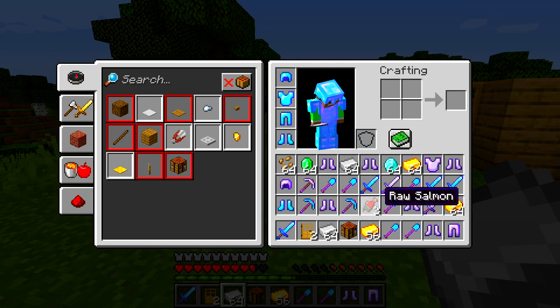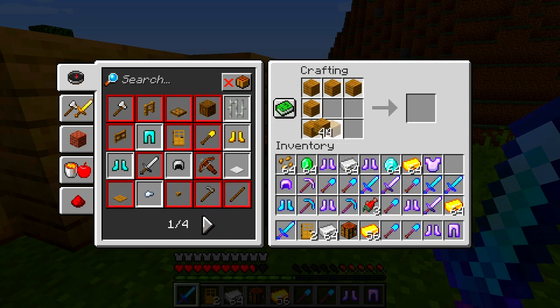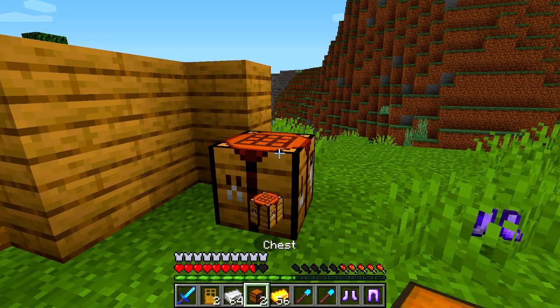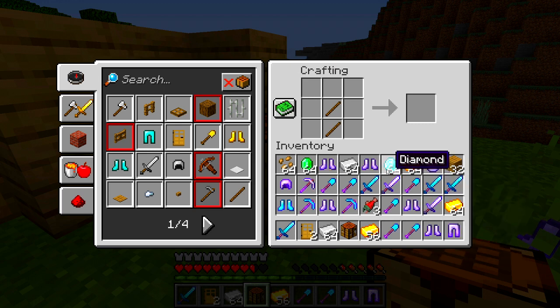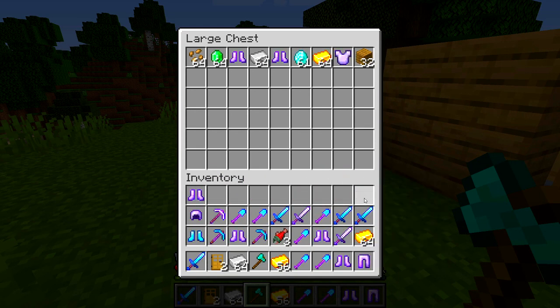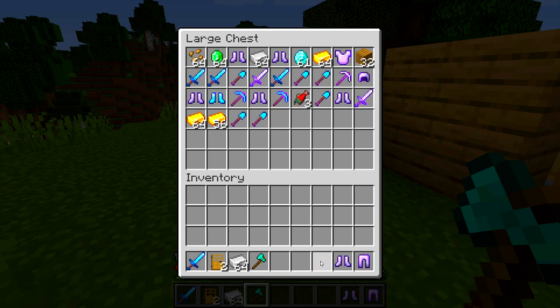It doesn't seem like it dropped food, but that is insane. That's gonna happen again shortly. In the meantime, let's make a chest — we might need a double chest. We need some space for all this loot. Did we get an axe? No, but we have 64 diamonds so that's okay. I have too much stuff — I can't handle all of this! I am fully stacked now, just instantly. We can pretty much speed run Minecraft using this data pack.